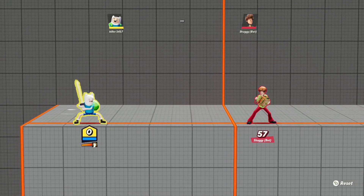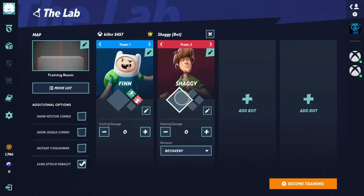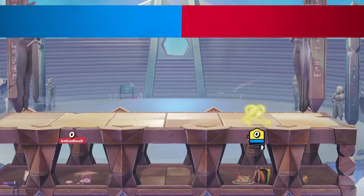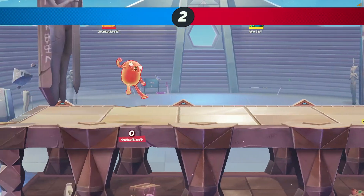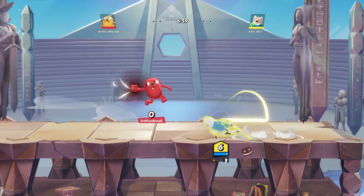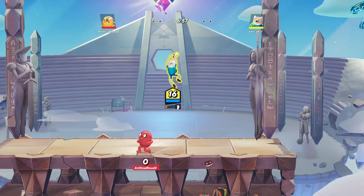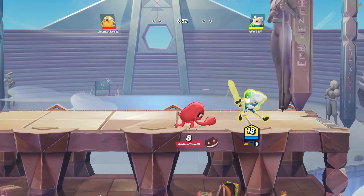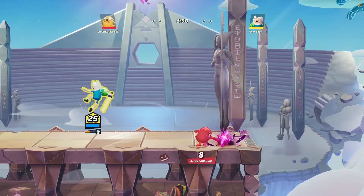Let's get into an actual match and try this out on some people. We're going up against Jake — oh, he's red. Starting off real bad. He's literally just spamming to hit me across the world.